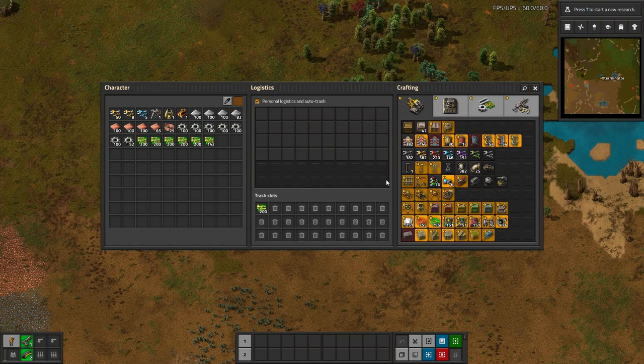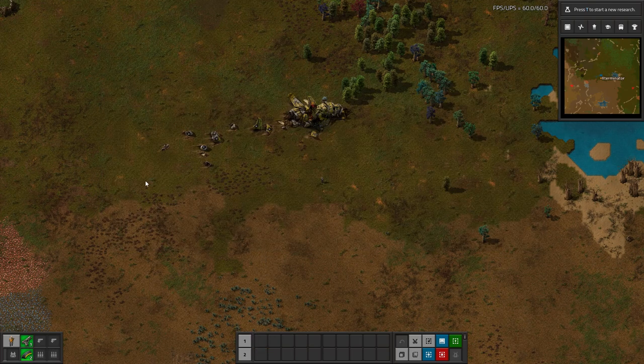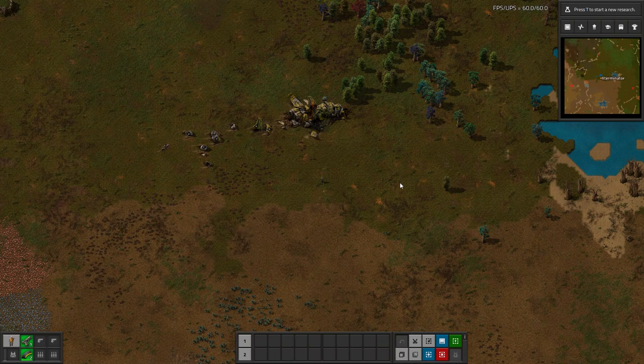Pretty straightforward — nothing crazy, but just some nice little hotkeys. I really like the promote and demote feature because otherwise you'd have to cancel your whole handcraft queue and re-queue it up. I do this quite a bit where I'm making something and then realize I need something sooner. This way if I'm making a bunch of inserters and I actually want belt first, I can just queue up belt and use the hotkey to promote it right to the front.